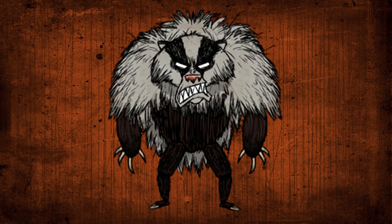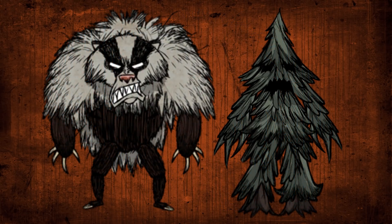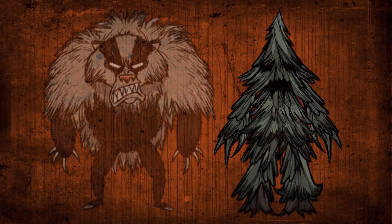By day 72, be back at the surface waiting for Bearger. When he spawns, lure him to a safe area where he won't hurt your base and leave him there so you can go back and get food. By day 77, use Bearger to chop down most of a forest and kill tree guards. Keep doing this until he dies. Alternatively, if there's a reed trap, lure Bearger through it.